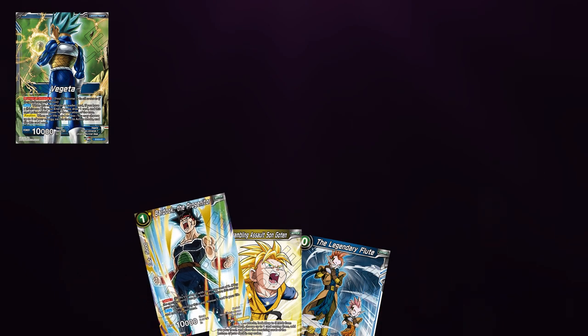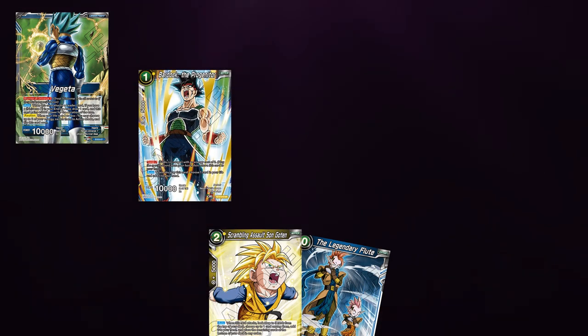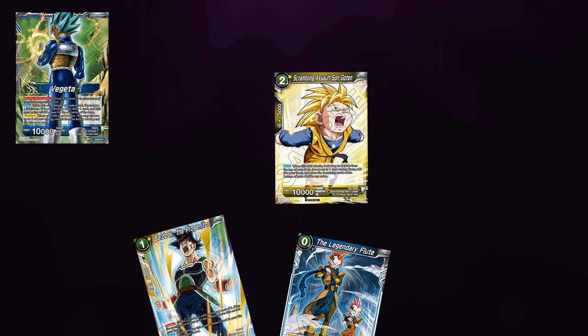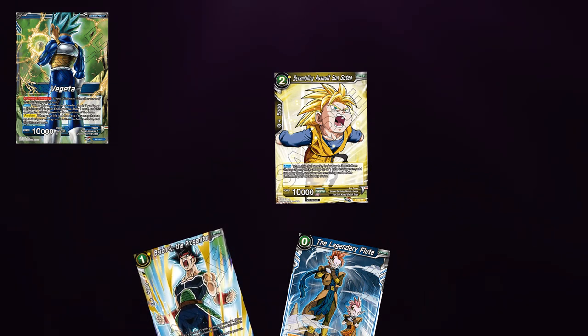With the wording of this card, it would go as follows: play Bardock for 1 mana, then you activate the ability of swap, playing Scrambling Assault Goten and then returning Bardock the Progenta to hand.